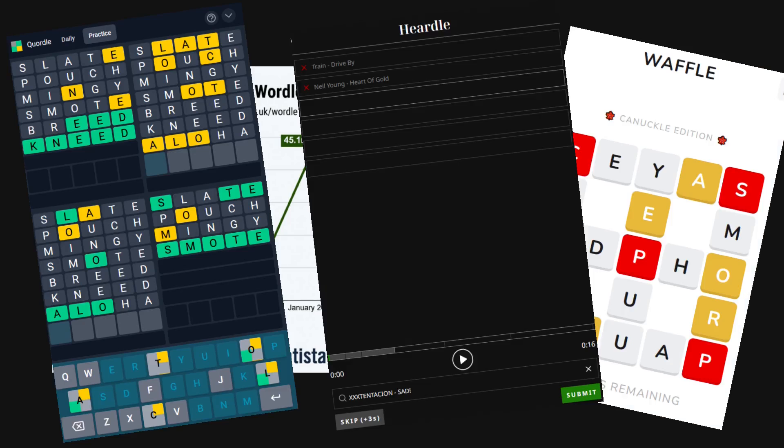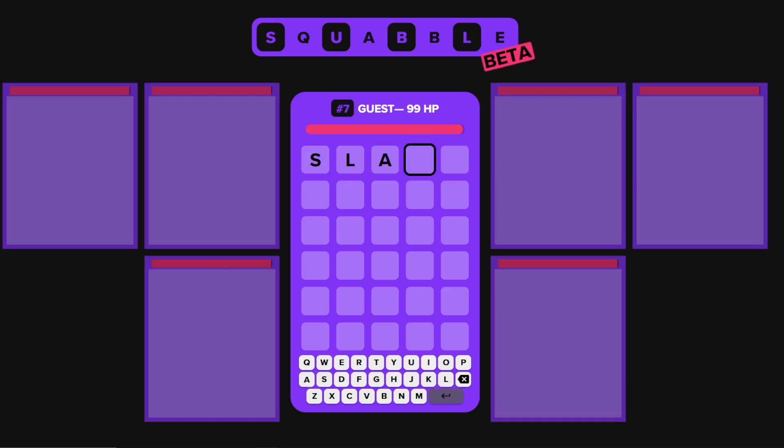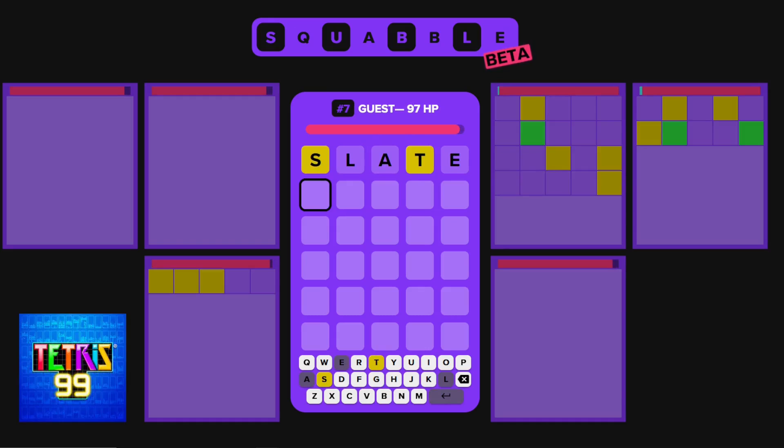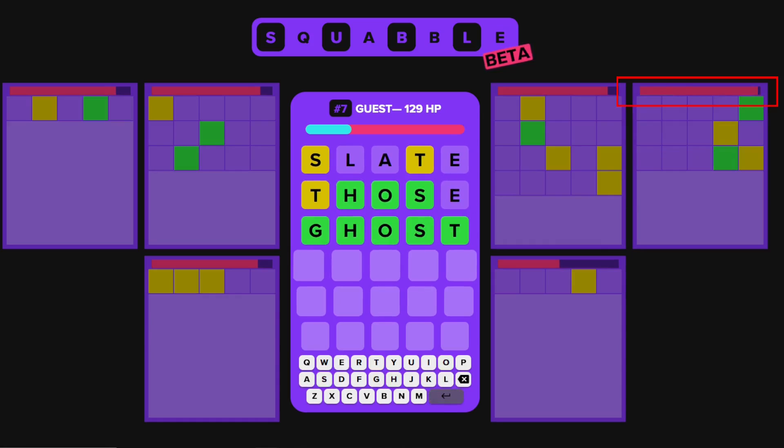Due to the popularity, many clones and variations have been created almost instantly. One of these variations, called Squabble, brings Wordle to a battle royale format, similar to Tetris 99, where players are given limited health and they can damage other players by solving a Wordle correctly.